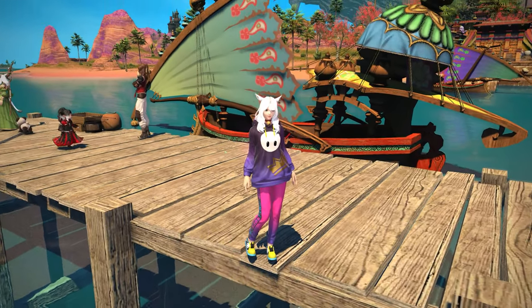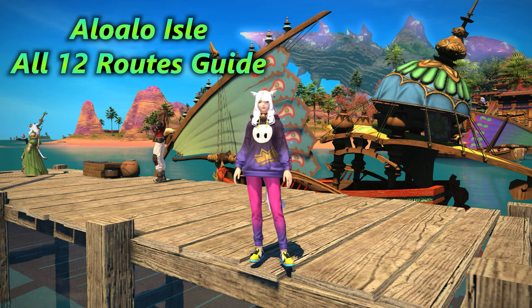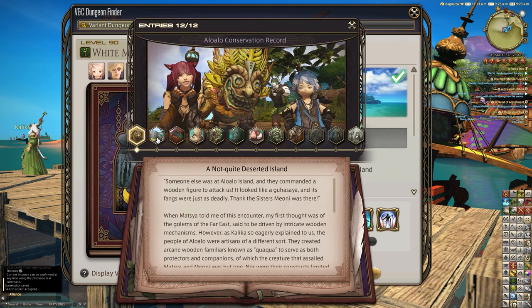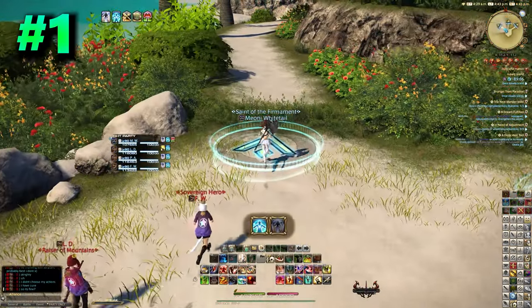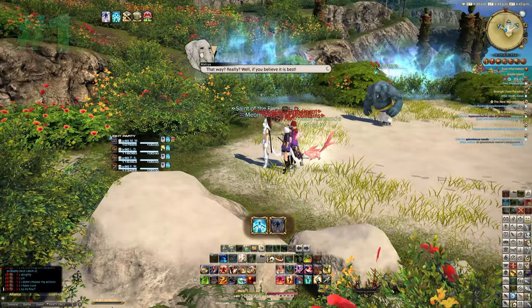Hello, Meoni here, and welcome back to another routes guide for the new variant mode, Aloa Loa Island. At the end of this video, we'll be looking at the reward for doing all 12 routes, but first let's look at these in order. Starting from the left path, number one is very simple — we go on the left path and do the path as normal.